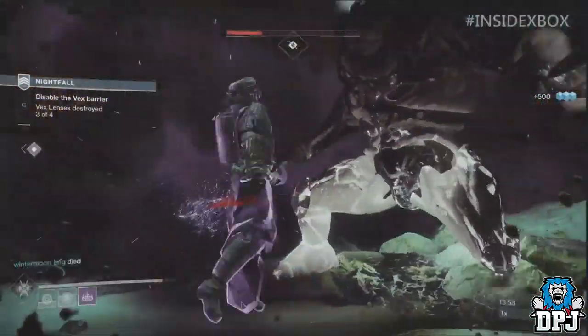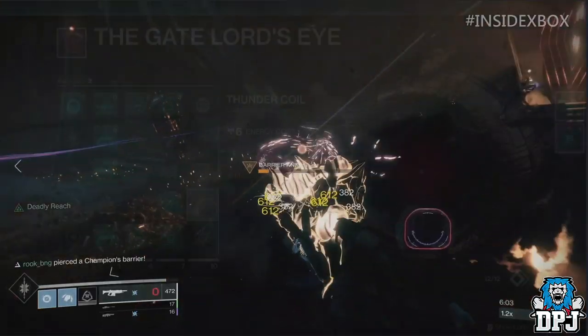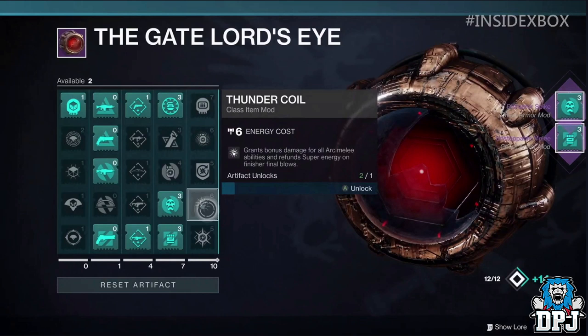Finishers also have specific mods in your setup which can be beneficial. Like this one mod right here, available on your artifact — it's called Thunder Coil, and it grants bonus damage for all arc melee abilities and refunds super energy on finisher final blows.